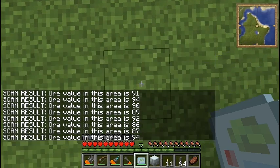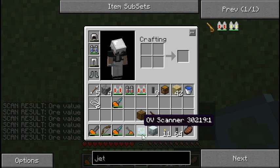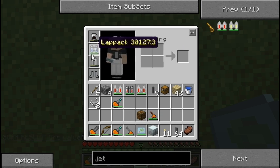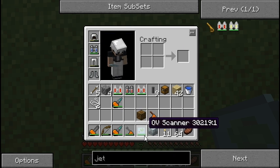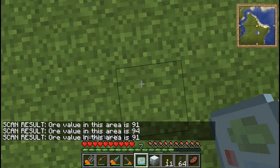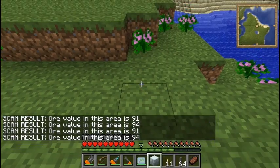Looks like this is 94 right here. As you can see, I've got a lap pack on that's basically using the energy from the lap pack to power my OV scanner. So I'm not actually using any of my own energy on the OV scanner down here. 94 — okay, here it is. We're going to plop our miner down right here.